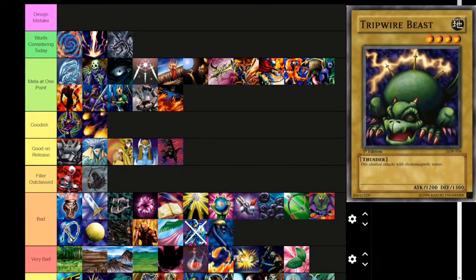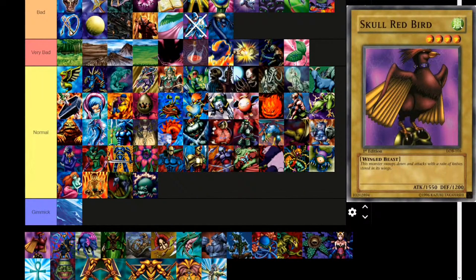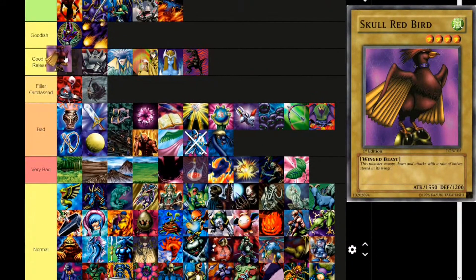Next up, Tripwire Beast — Earth attribute, level 4, thunder. 'This creature attacks with electromagnetic waves.' 1200 attack, 1300 defense — those are Terra the Terrible stats actually. Straight to normal. Skull Red Bird — Wind attribute, level 4, winged beast. 'This monster swoops down and attacks with a rain of knives stored in its wings.' This might actually be a reference to one of the trials of Hercules where birds had sharp feathers. 1550 attack, 1200 defense — the 50 points really matters. I think it's actually good for its time.